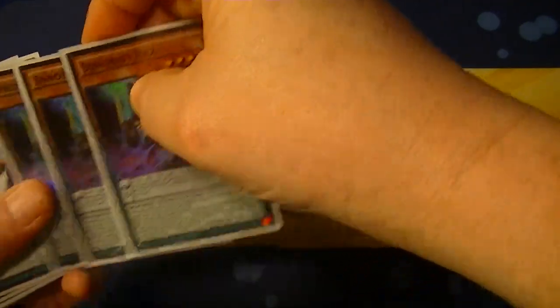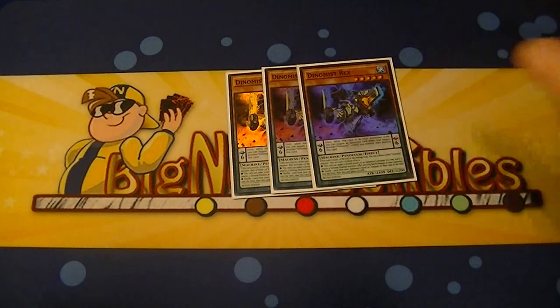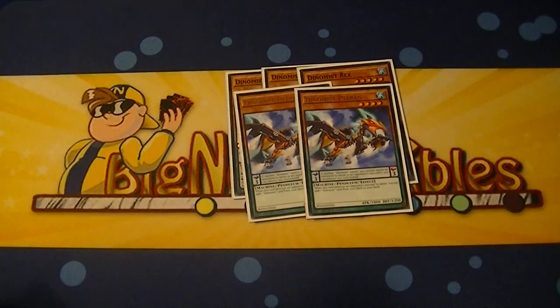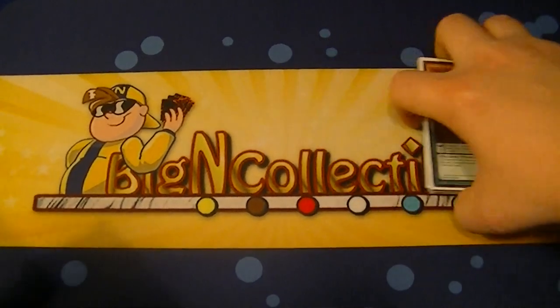Starting things off, we've got three Dino Mist — he's your level 5, 2400 beater, scale 6. Then we have two Petrans, two Plessio, three Stegosaur, three Brachion, three Ceratops. That does it for the Dino Mist portion.